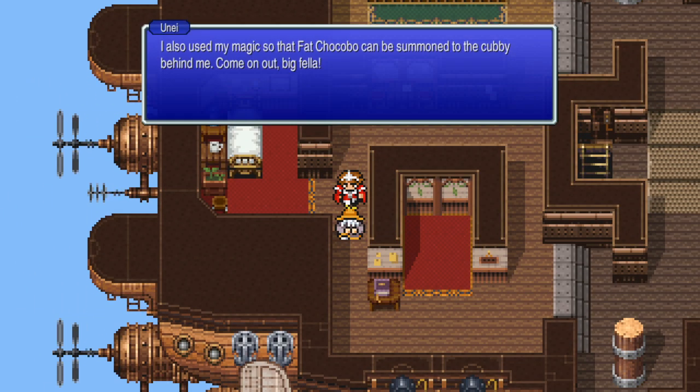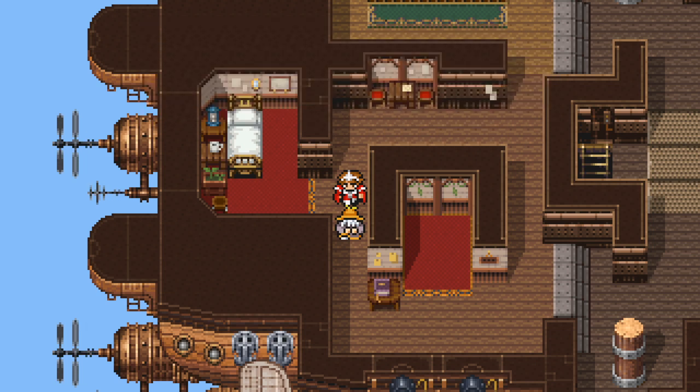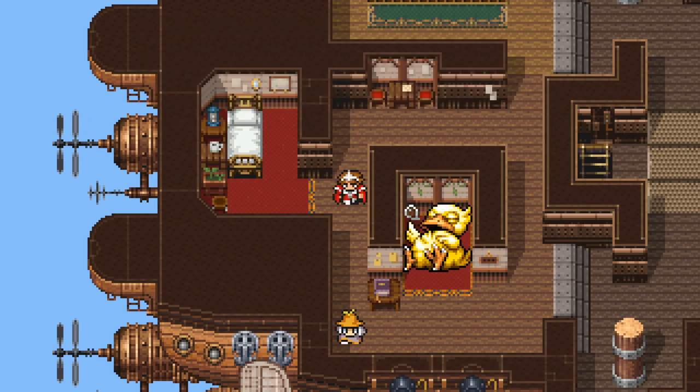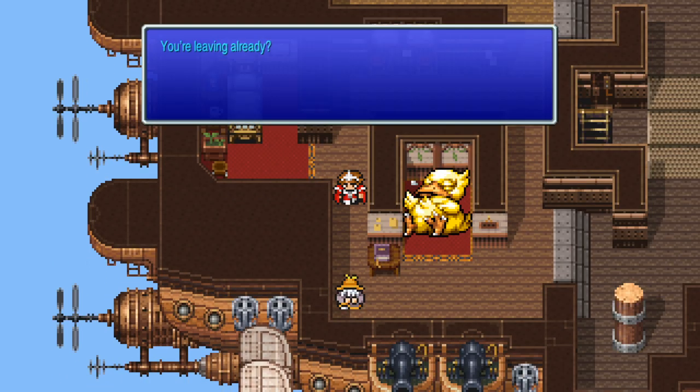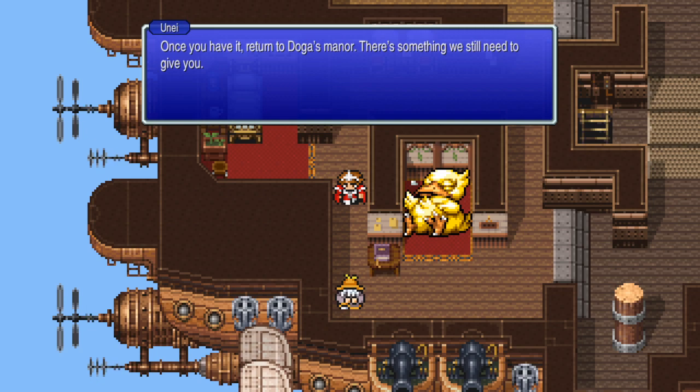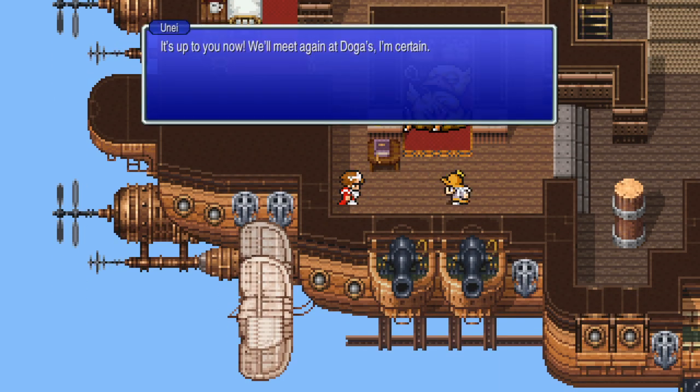This is the vending corner, where you can exchange skills for items and equipment - you should find powerful weapons in there. I also use my magic so that Fat Chocobo can be summoned to the cubby. You can rest up in the bed over there. Une instructs the party to obtain the Fang of Earth from the Cave of Shadows north of Amur, then return to Doga's manor - there's something they still need to give you.